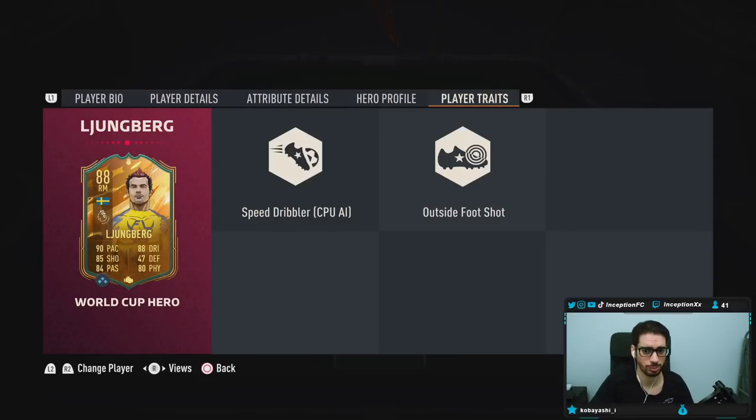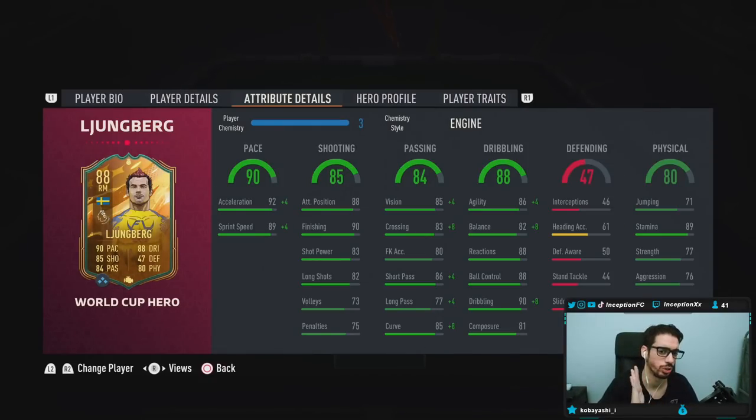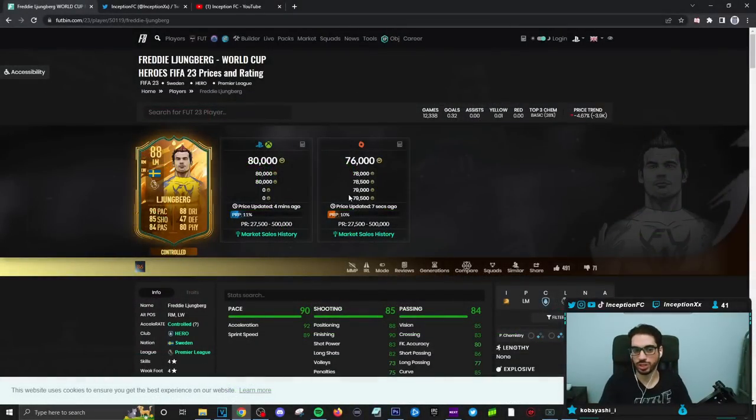Player traits: he has speed dribbler and outside foot shot trait, which obviously can be very helpful to work with. This card in-game is going to be lacking in shot power, which is a little bit of a downfall, because with this card in-game I do feel like the engine is going to make the most obvious choice when it comes to the chemistry style that you give him.